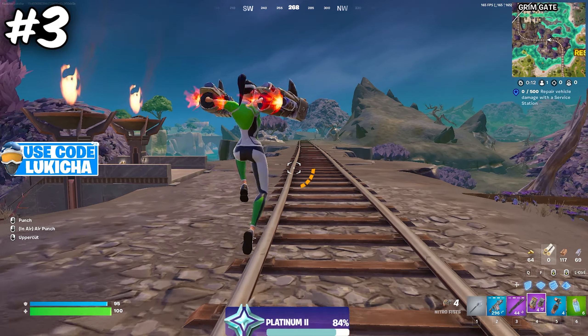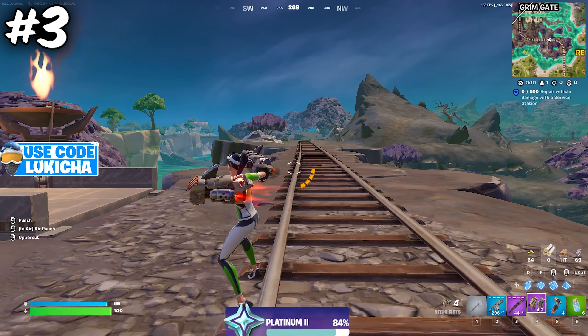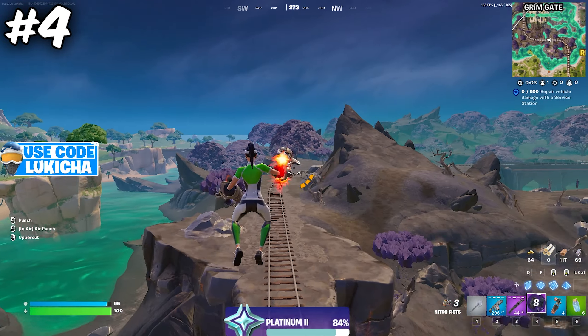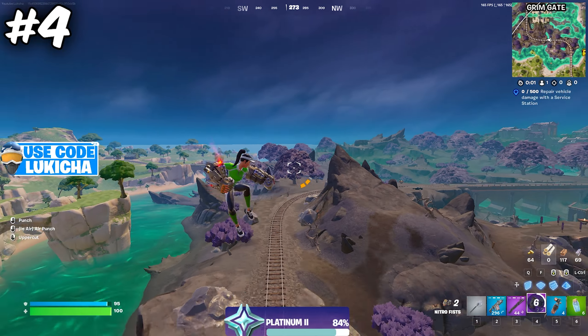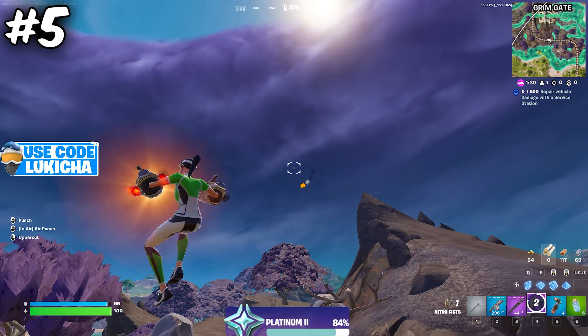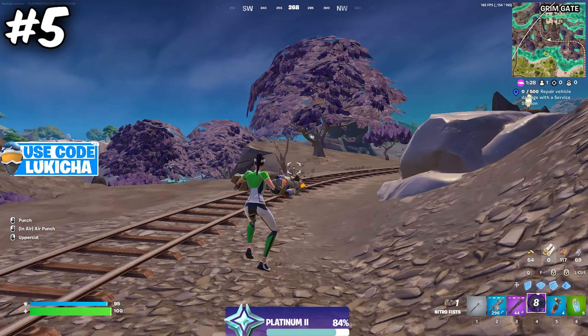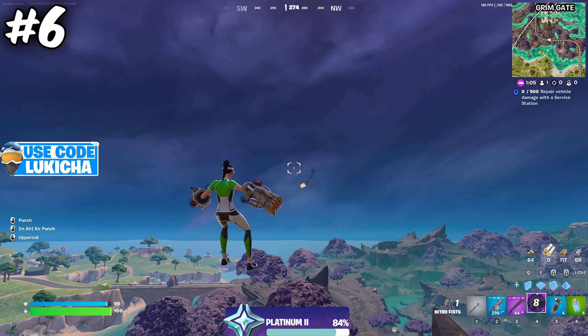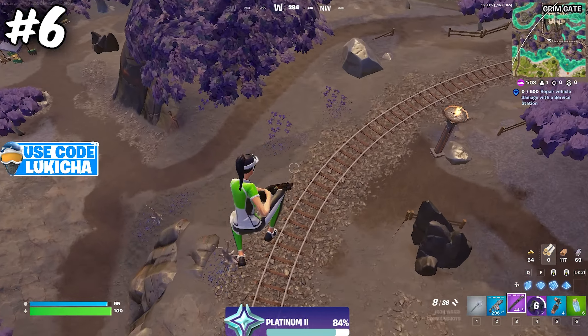There's a new punching gloves added as a rotation item and it has three abilities. The first one is the punching combo. The second one is the uppercut, which is very useful in fights. The last one is the in-air punch, which is probably going to be used most as a rotation. You can also do a combo with two uppercuts and two air punches to thunder pump someone on their head.